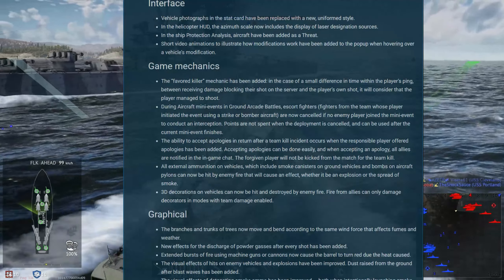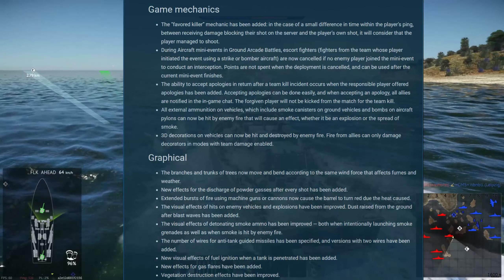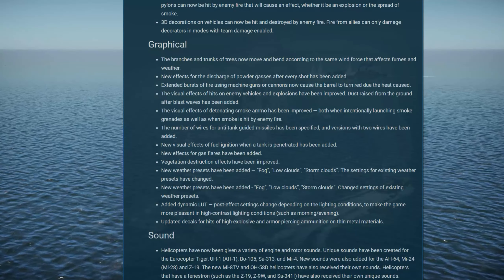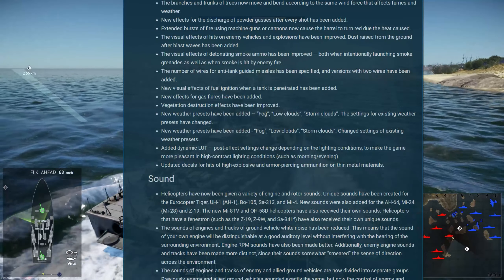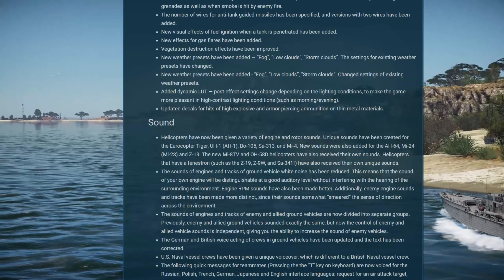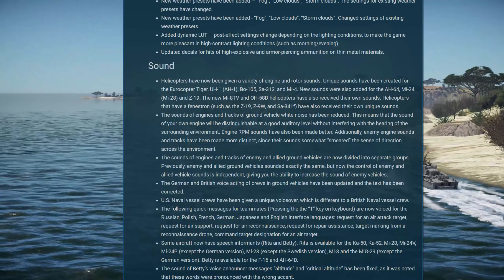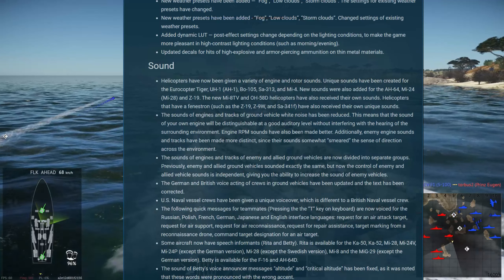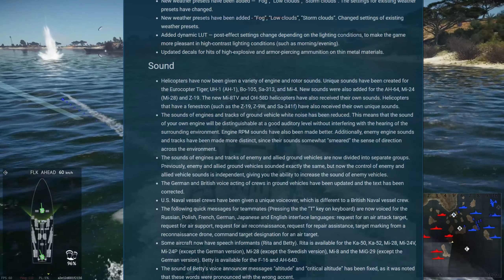Ship protection analysis has had aircraft added as a threat, so you should be able to test aircraft weapons against ships in the hangar. There are also a bunch of graphical updates — this is probably going to be the graphical update of the year, with a lot more being added on the post-processing side. There will be new weather effects with the ability to change them in custom battles: fog, low clouds, and storm clouds. There will be new sounds as well, and the US naval crews have been given a voiceover — not such a fan of them, but we'll probably grow to love them.